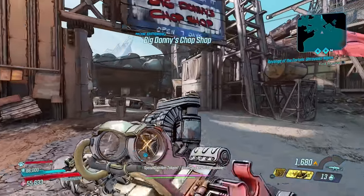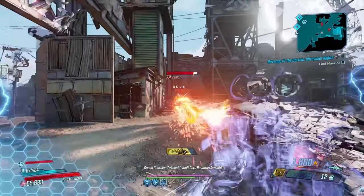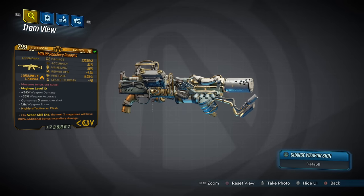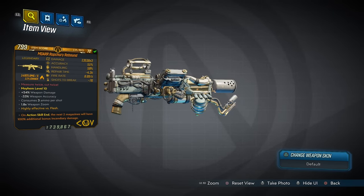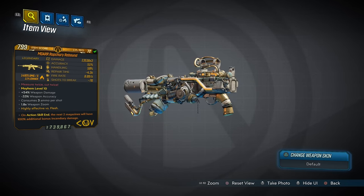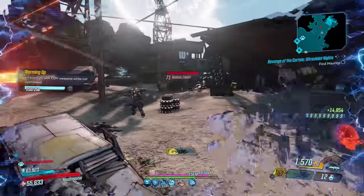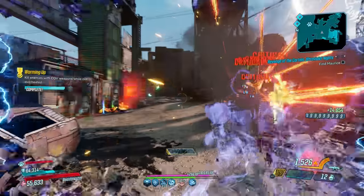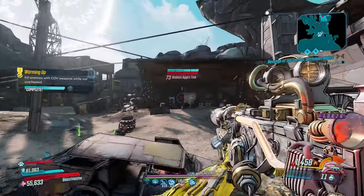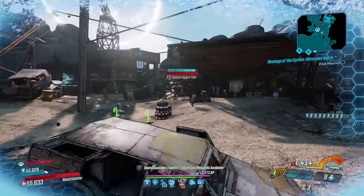We end this countdown of the top 10 most secretly powerful weapons in Borderlands 3 with the Rebound, a COV assault rifle that comes in all elements and only drops from Psycho Reaver during the Psycho Krieg DLC in Valhalla. The Rebound is a difficult gun to obtain, but once you get it you'll never let it go. It doesn't fire conventional bullets — it fires saw blades with dynamite strapped to them.